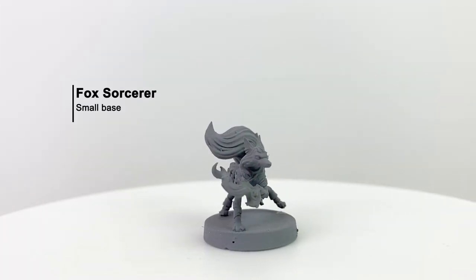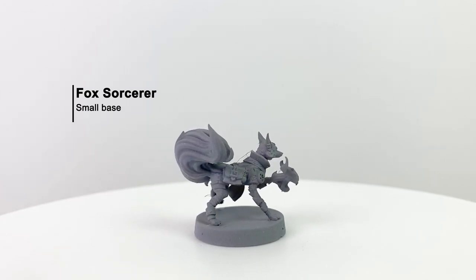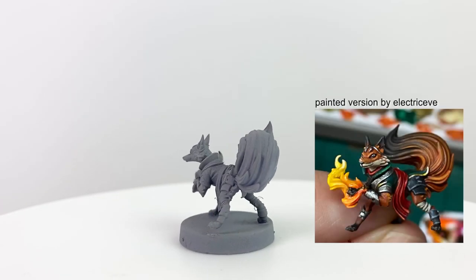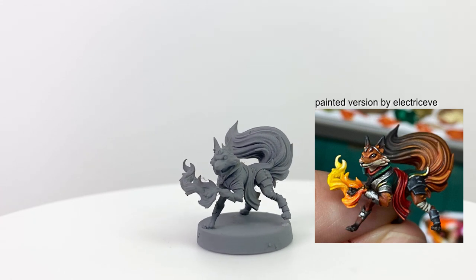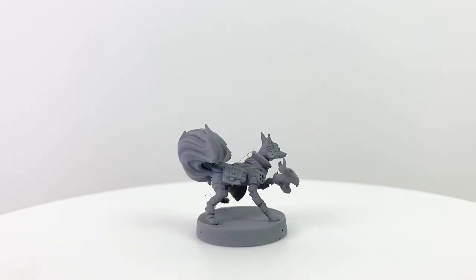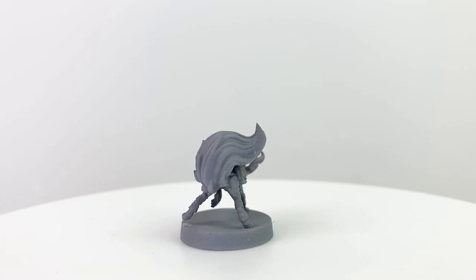I love this combination — the fox sorcerer. The fox is already cunning and too charming for his own good. Combine that with the innate arcane talents of a sorcerer, and you've got an explosive combination. This little guy has a whooshing tail, a flowing scarf, and a fiery magical effect to match. I have to imagine this would be a popular character to play when the game launches.